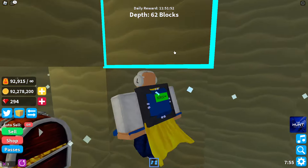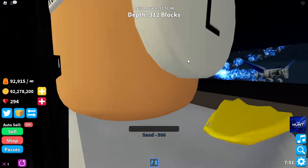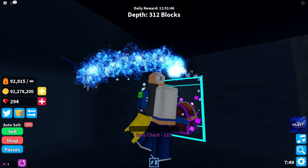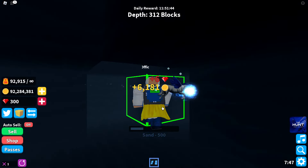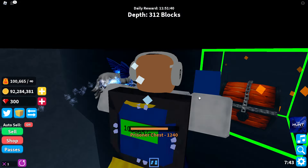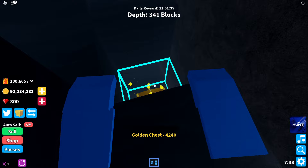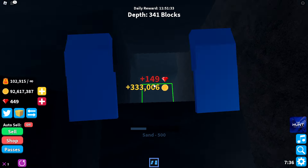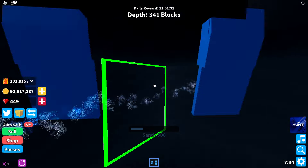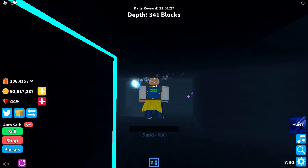We're gonna have to go find this — we're gonna go 300 blocks down here. Let's just fall down here. How far were you? Where does it say how far down I am? Oh, I see it on the top. This is an epic chest right here. I just have to wander around here. A prisoner chest — nah, that's not what we're looking for. But we are getting closer.